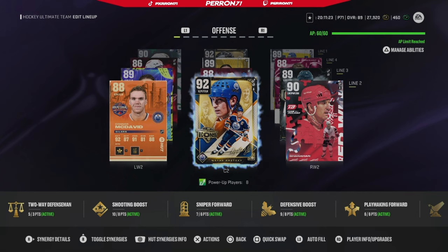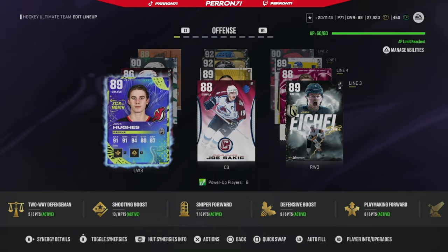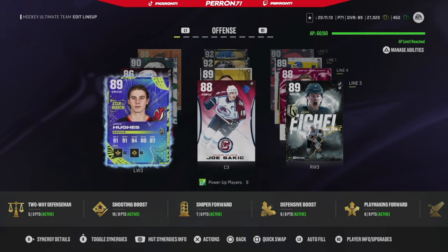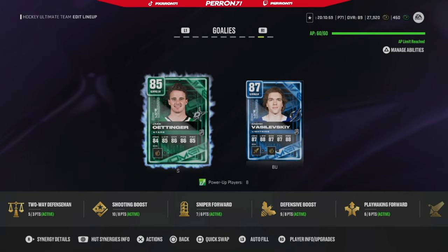Here's the team I have so far - we're preparing for Team of the Year and GWC is right around the corner, so we want to make sure we're stocked up. This forward line is going to change - I'm going to have to sell this McKinnon, this Hughes, and this McDavid. Once Team of the Year comes out I'm going to acquire all the Team of the Year cards. My defense is super solid - I'm not worried about it at all.